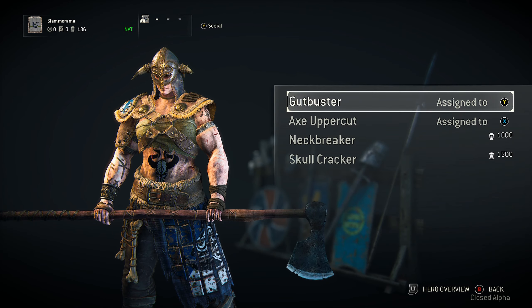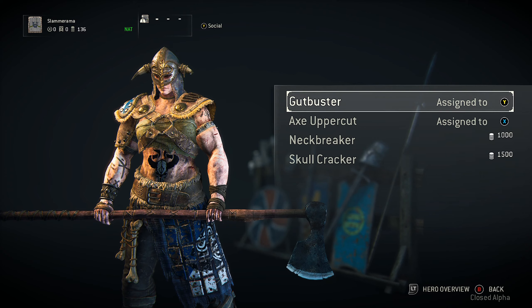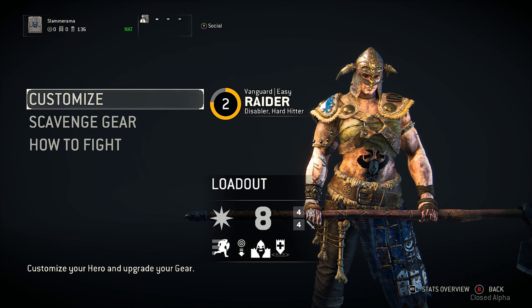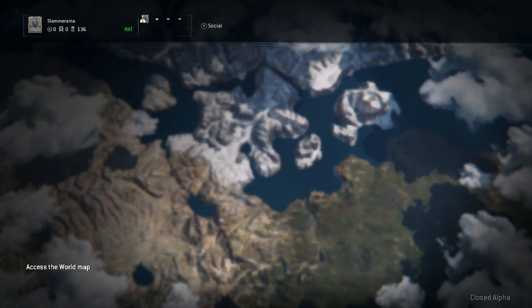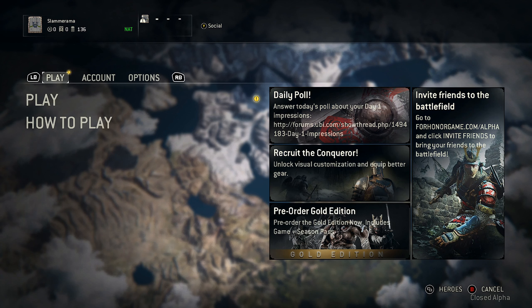Then you've got your executions, and you can buy new ones. What's weird is I can't see what they do here, so I can't show you — and I'm so bad at the game you'll probably never see them in action, but they're there, believe me. I definitely recommend signing up for the alpha and betas to see what it's like and whether it's going to be worth sixty dollars when it comes out.